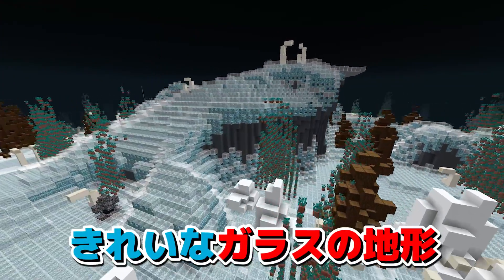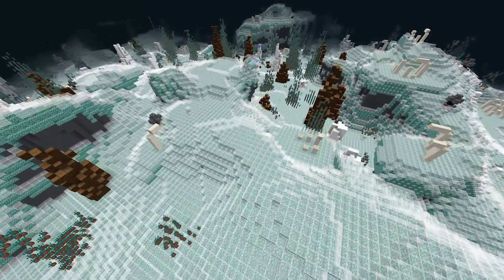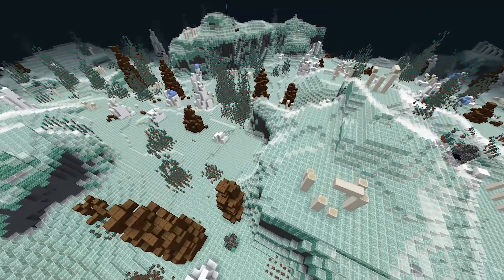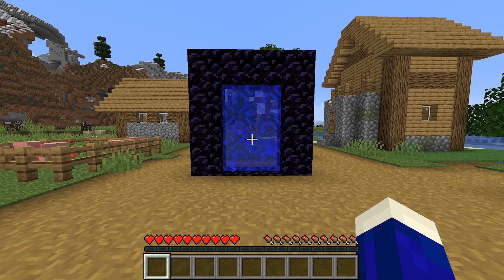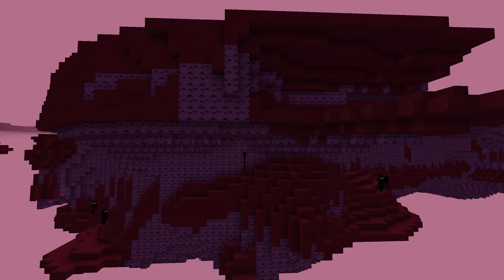続いてワールドタイプ17です。これもまたちょっと綺麗な感じで、湿地の浮島になっています。ワールドタイプ18はポータルは赤っぽかったんですけれども、中は真っ白な世界です。雪に見えるんですけれども、ほとんどがガラスの地形になっています。綺麗ですね。続いてワールドタイプ19です。エンドシティのような感じの浮島になっているんですが、色味が少し不思議な感じで、白樺でできていたりします。赤いジエンドというイメージですね。